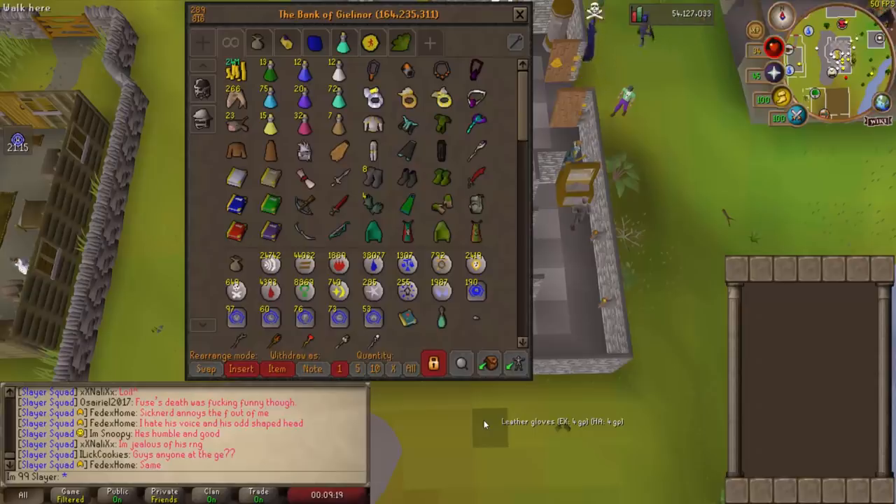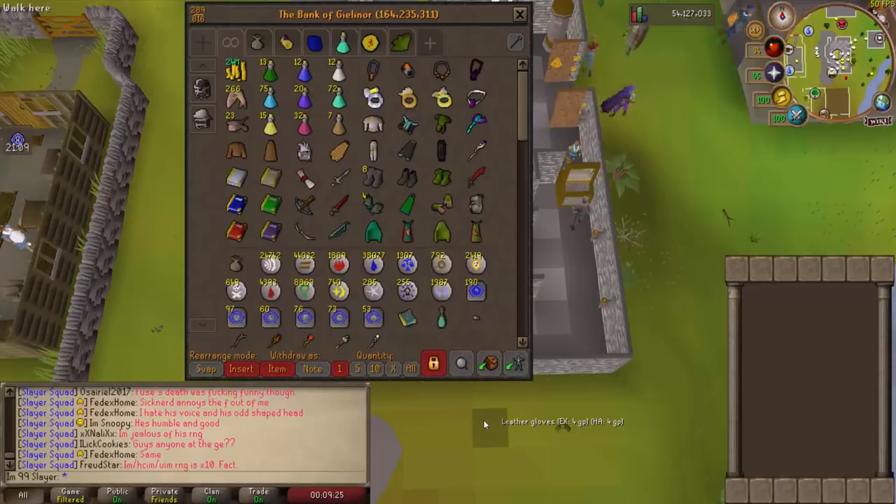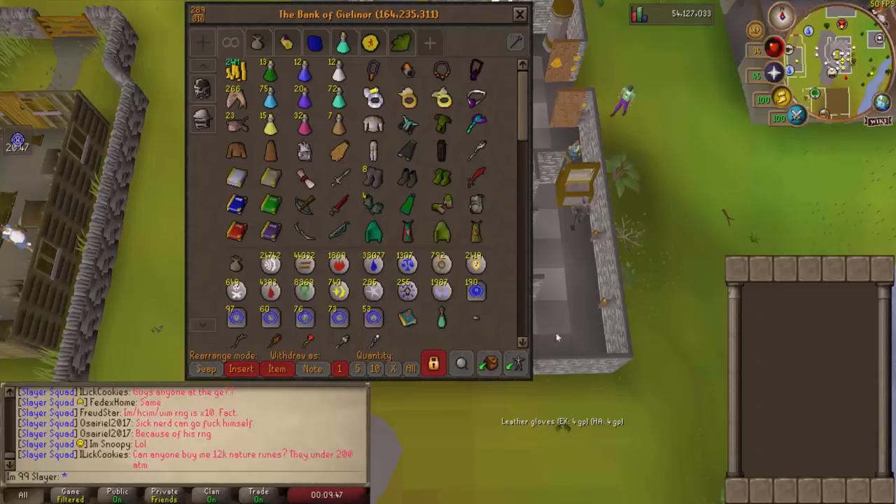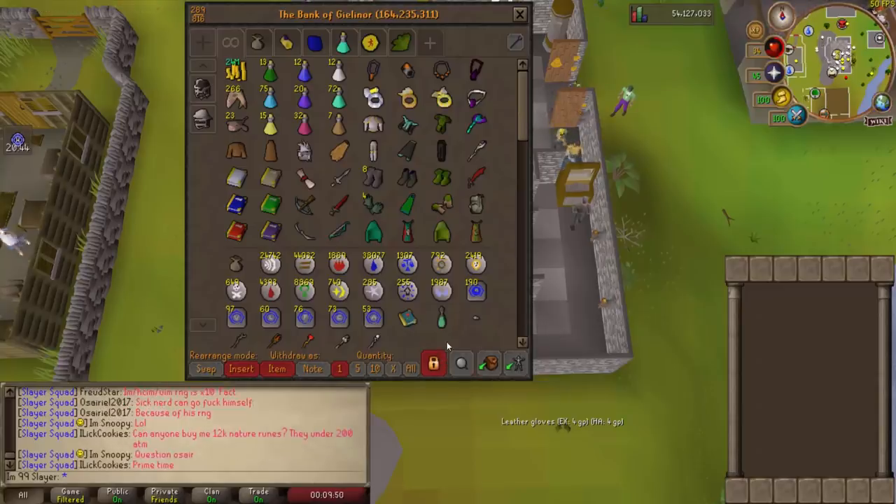We can go ahead and get into the bank now. Currently 164.2 mil is the estimated value of my bank from the OSBuddy prices. Last episode I was at 151.6 mil, so I'm up a good 12 mil on the bank. I know I made a lot more than that over the last Slayer level, but the supplies are really getting costly now because the levels are getting so long - I've got to use a lot of Prayer Potions and Zulrah Scales to keep this account going. 24 mil cash stack at the moment. The cash stack is really just going to keep growing pretty much until 99.